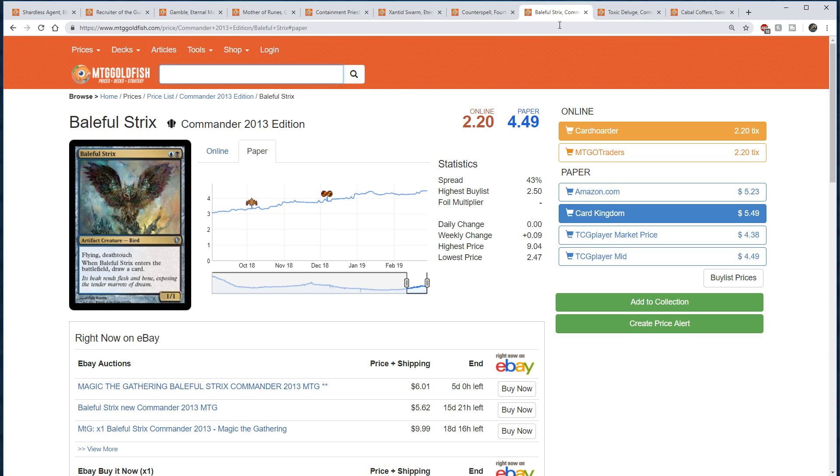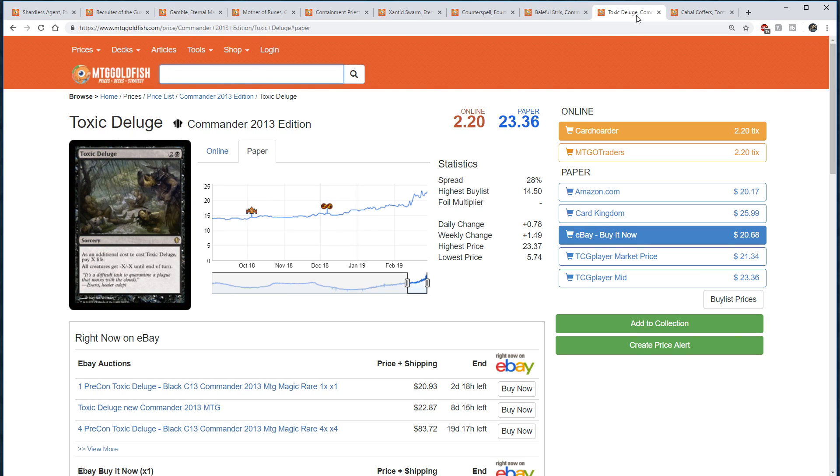Baleful Strix is too powerful for Standard — there's no way it gets into Modern except through a set like this, and they probably want it in Modern. On to number 2, this is the card I've picked for the Buy a Box promo. One of the things with Modern Horizons is it's going to have a Buy a Box promo that will not be contained in the set. Toxic Deluge fits the bill perfectly because I don't think they want it in a draft environment, but they definitely want it in Modern.